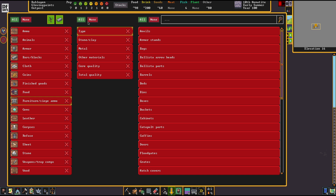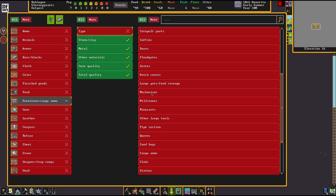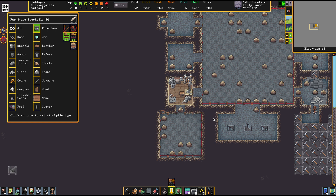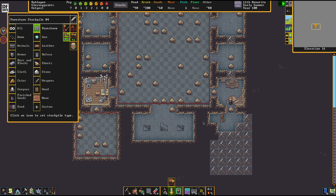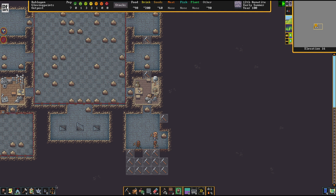To configure this stockpile to store mechanisms, you go to Customize, then Furniture - because oddly enough, mechanisms are furniture. The easiest way I found is to first mark all, accepting every type of material and every quality. Then in the type area go to None, and just select Mechanisms. With just two clicks you've convinced that stockpile to do your bidding. It's a little generalistic but you can do a lot with that trick.